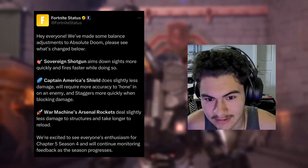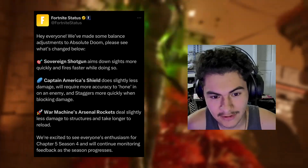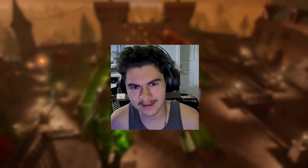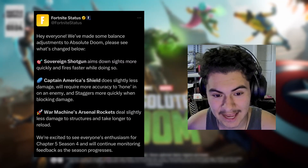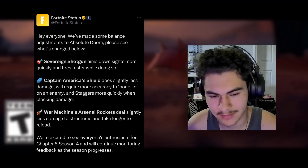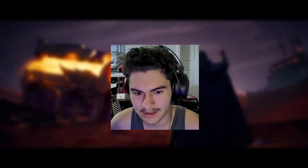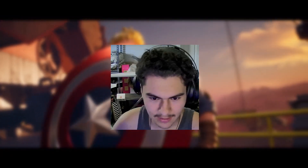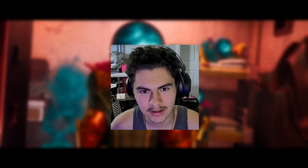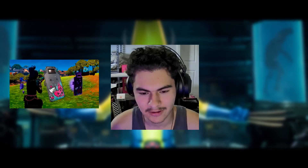The Sovereign Shotgun now aims down sights more quickly and fires faster while doing so. For Captain America's shield, it does slightly less damage, requires more accuracy to home in on an enemy, and staggers more quickly when blocking damage. So it takes way more aim to hit opponents with the shield, and it gets knocked back really easily — similar to how it was in Chapter 5 Season 1 with the pistol and riot shield.